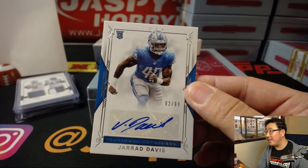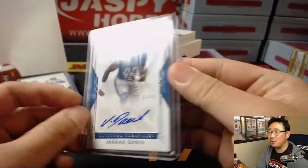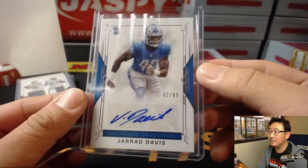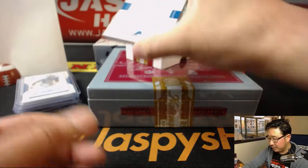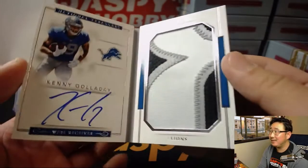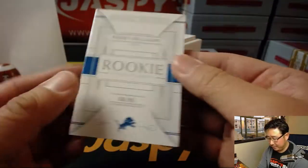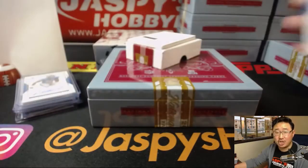And they have Kareem Hunt, Tyreek Hill too. 82 out of 99, Jared Davis — number 2, Rory. Jeremy Tillman — because true RPAs of Patrick Mahomes go for 1,500. 82 out of 99, Jared Davis, Rory with that one. Kenny G, 68 out of 99 — nice on-card auto, nice big jumbo patch. 8 — that goes to Darji. There you go, Darji.